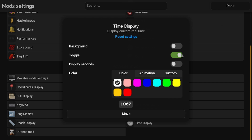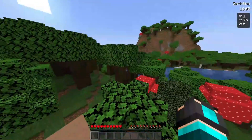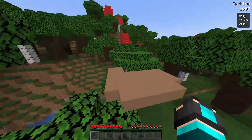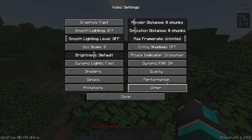The Time Display mod shows the real time — like a 24-hour clock format — which is really helpful. I think it's showing 4:07 PM right now. Anyway, that is all the mods for Salwyrr Client. Since I'm recording, it's a bit laggy, but for the Optifine settings I have everything set to basically the normal Minecraft experience — you can copy these settings if you want. There's Details, Animations, Quality, Performance, and Other.